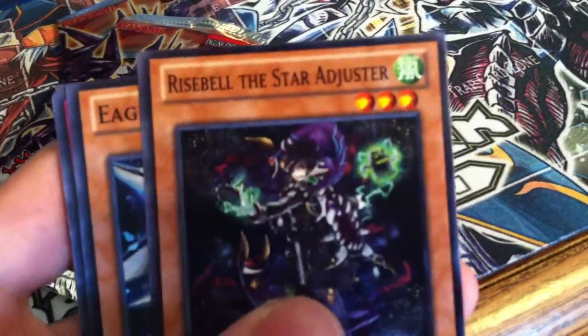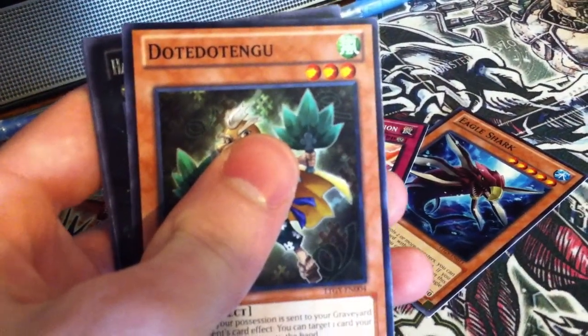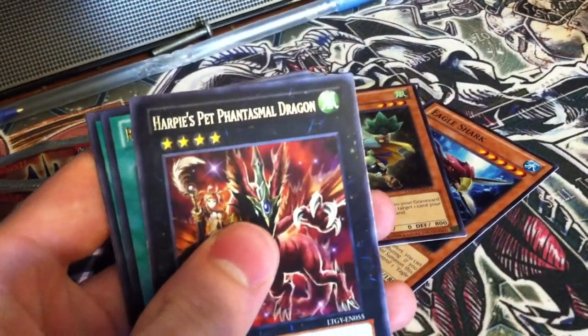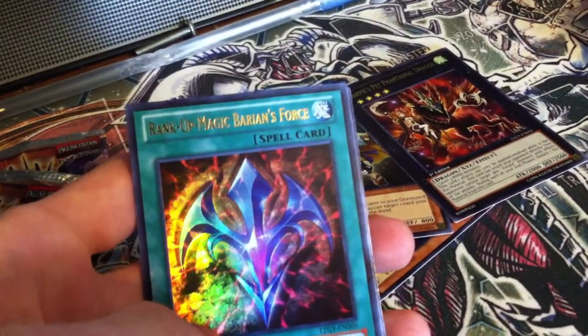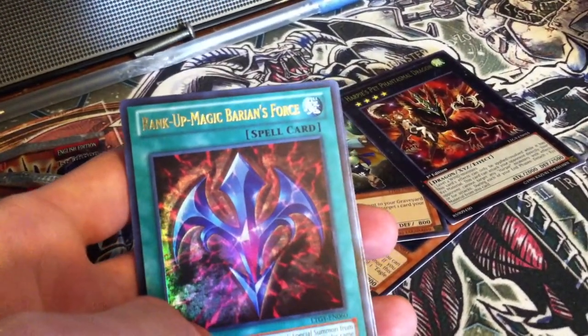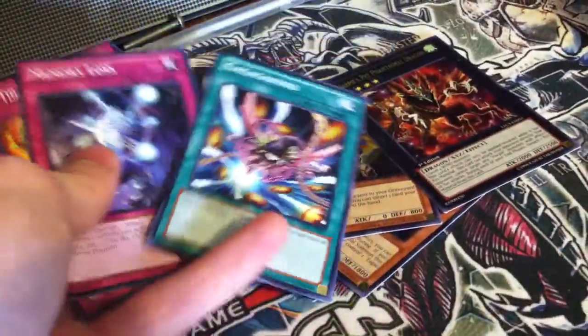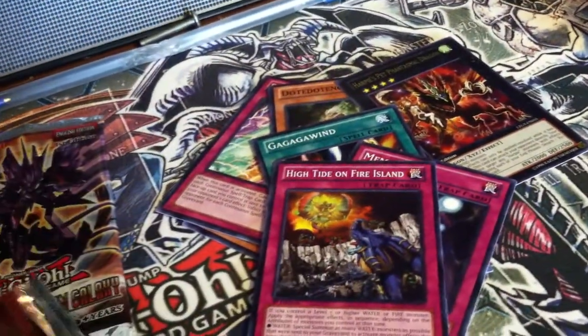Alright, we have Rise Bell the Star Adjuster, Eagle Shark, Five Brothers Explosion, Do-Tay-Dude something. Oh, we got the Harpies Pet Phantasm Dragon and an Ultra Rare Rank Up Magic Baryon's Force. That's pretty cool. We got an Ultra and then Ga-Ga-Ga Wind, Memory Loss, and High Tide of Fire or On Fire Island.